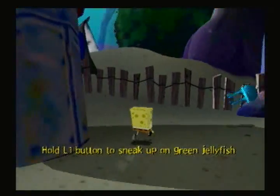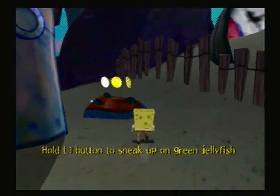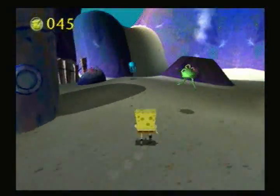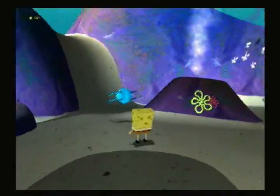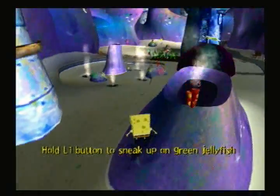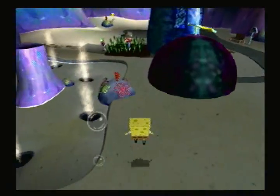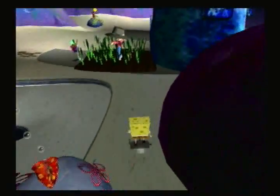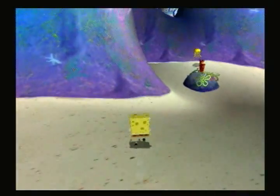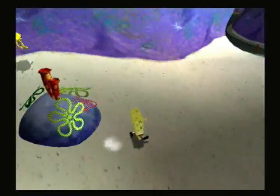Jellyfish work a little bit differently in this game — different jellyfish and different colors act differently. I think blue jellyfish will actually run away. Green jellyfish will just move upwards if you're close to them. Pink jellyfish will follow a predetermined path. I don't know what yellow jellyfish do — they seem to just go in one direction the whole time. And those red jellyfish will actually move towards you.